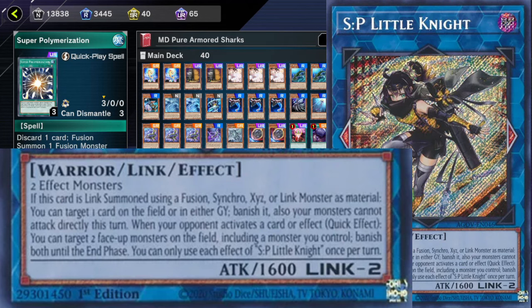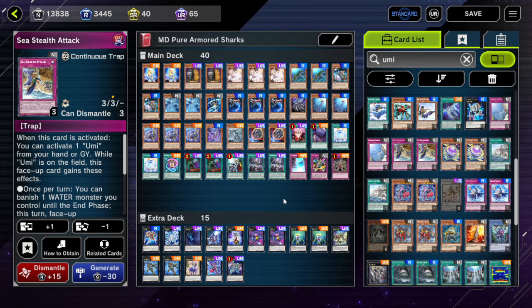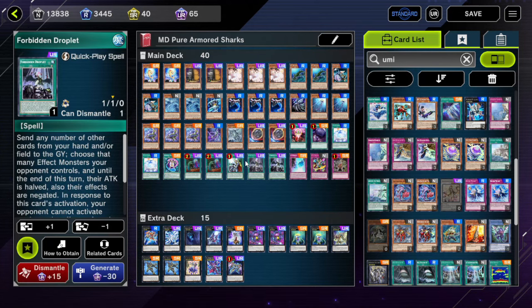We have full power Snake Eyes but no SP Little Knight — it's a very weird timeline. If you play three Super Poly, I'd probably play three Super Poly and a Mud Dragon. Super Poly in this deck means you can discard orders from your hand, and it helps with discarding multiple copies of Ice Barrier so you don't have to rely solely on Foolish Goods. You've got multiple ways to discard through Super Poly and Forbidden Droplets, but the whole format is dictated by Max C.